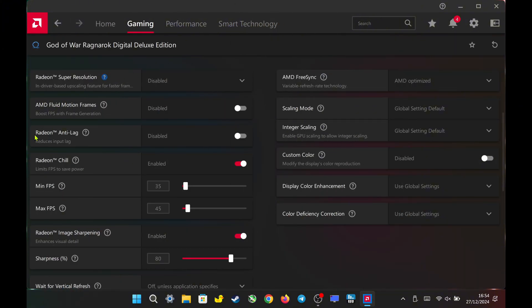In AMD Adrenaline settings, the first step to achieving stable performance is to enable Radeon Chill. Set the minimum FPS slightly below the maximum FPS based on your actual performance. For example, here I've capped the minimum FPS at 35 and the maximum FPS at 45.